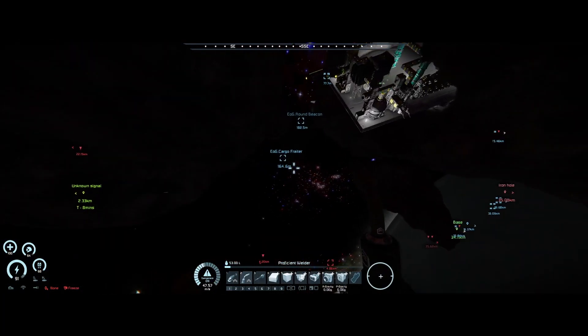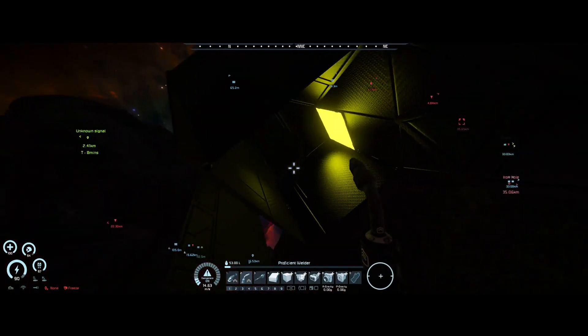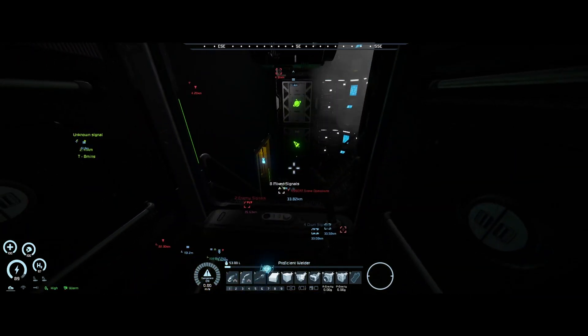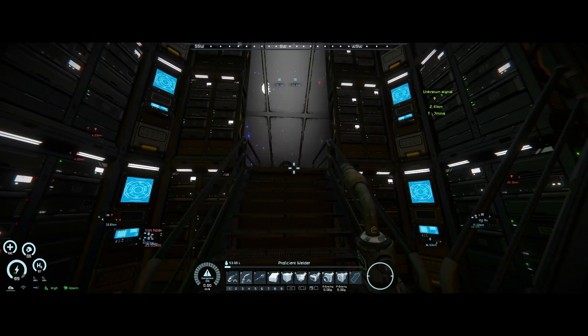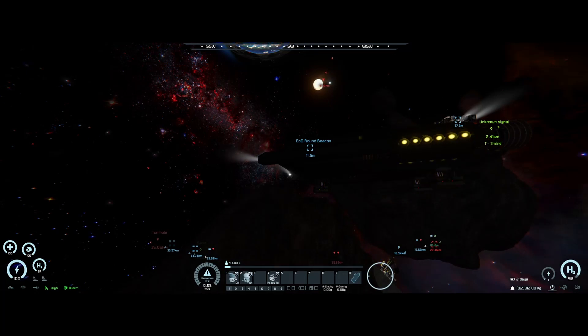I'm going to use the planetary lander so I can put everything in — clicking everything that's not what I need. By the way, the planetary lander also has the capability of follow. Oh my god — just the image of that in my mind is insane. Yeah, it might be a bit big for that.